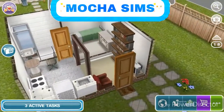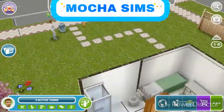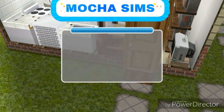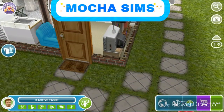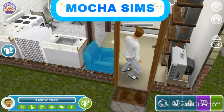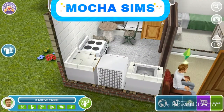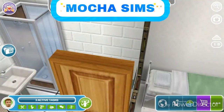All these items are accessible. So if I call over a Sim — this is Chef Bernardo — if I call him over, he can ponder, and he can watch TV. He can read a book. He can use all the stuff, every single thing.